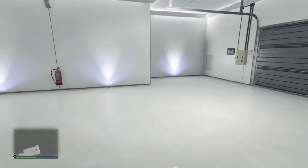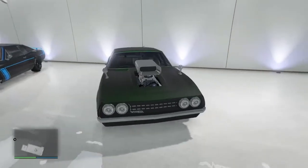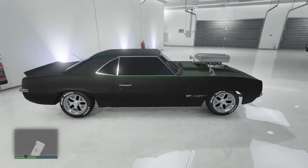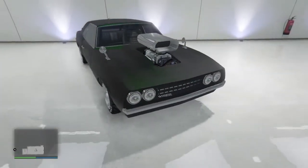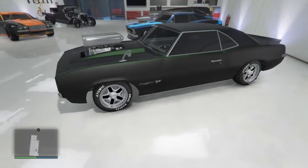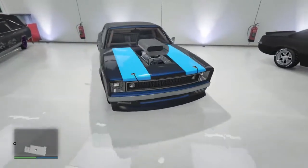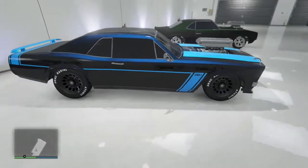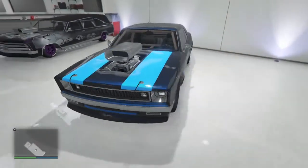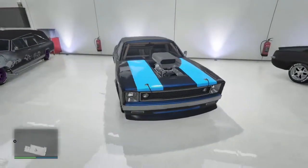Moving on to the muscle garage — I really don't have much because Rockstar hates muscle cars for some reason. I've got my Vigero, my first muscle car — one of the fastest when the game came out. I glitched it up with matte paint, bright green pearlescent, and chromed everything out. It worked fine for a good year and a half. This is still probably my favorite muscle car in the game — the looks, style, and driving ability are all top notch. It doesn't have the best traction but it's nowhere near as bad as the Mamba or the Coquette.